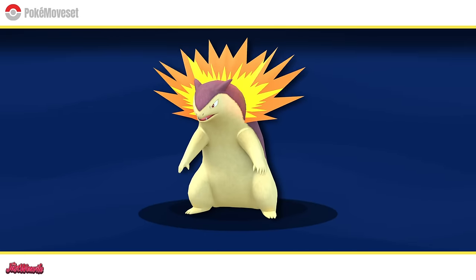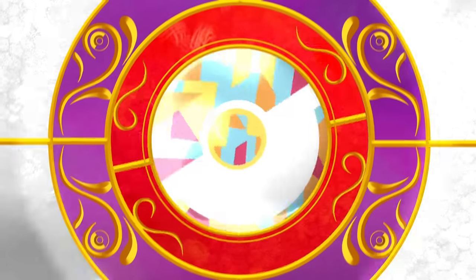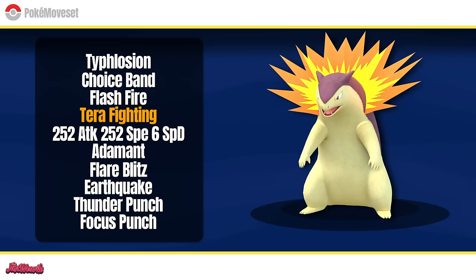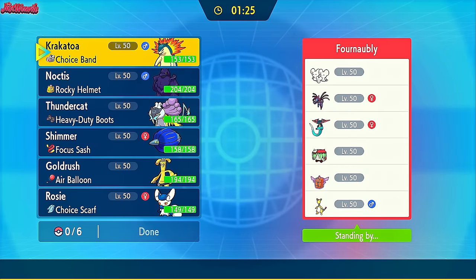I'm about to unveil the secret sauce to making Typhlosion a powerhouse. With the amazing coverage it gets on the physical movepool, I couldn't resist slapping a Choice Band on it and destroying those special walls like Blissey and Clodzai. Today's first battle is against Faunabill from the Pokemon Battle Hub Discord. Stick around to the end for a bonus battle against the Goat Hayden. So without further ado, I present the physical Typhlosion video.